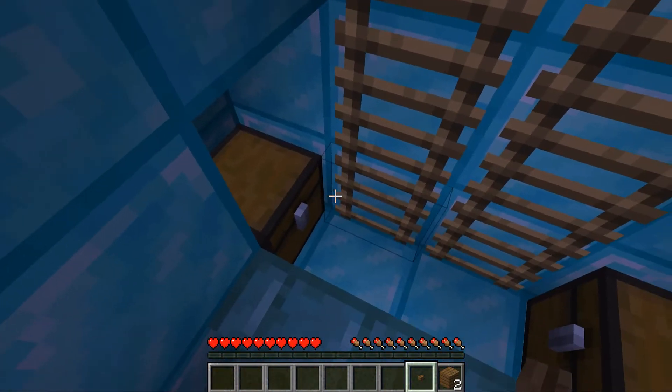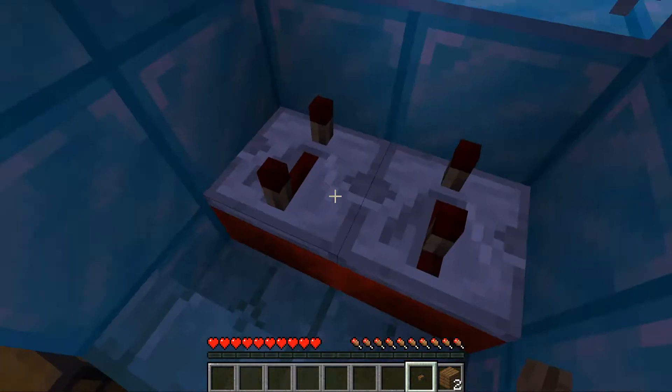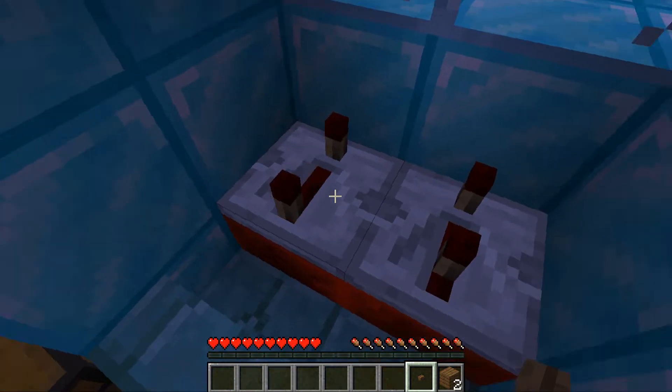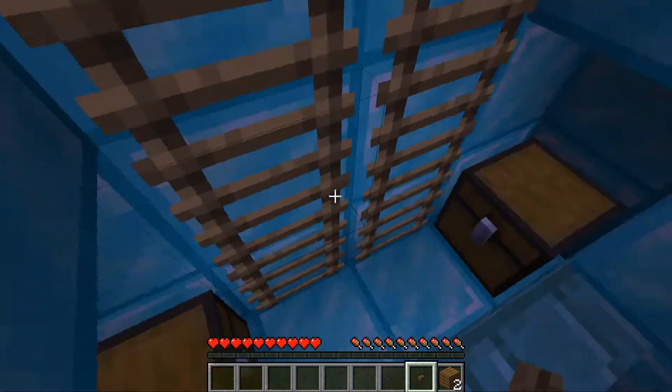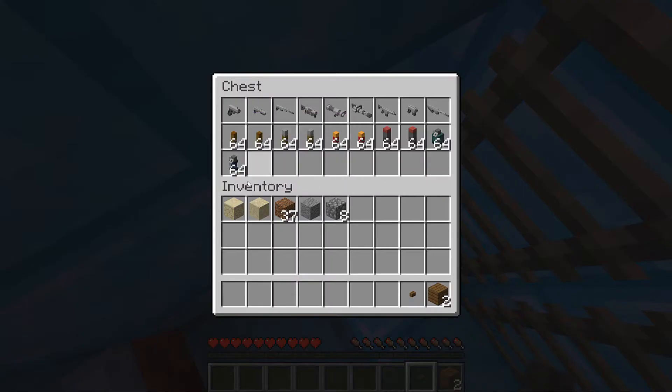No mobs are going to get me inside here now. Looks like a space command center I think - all the settings are broken, the chairs are here. Okay, two chests, let's see what's inside.